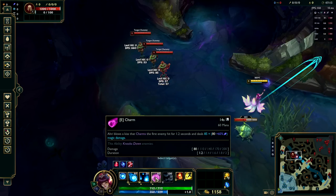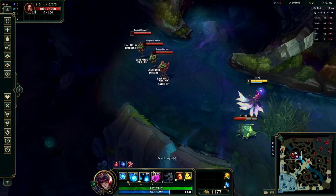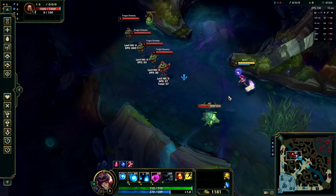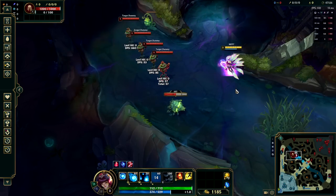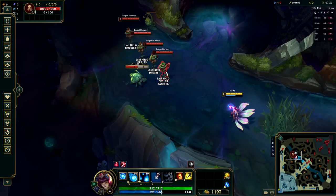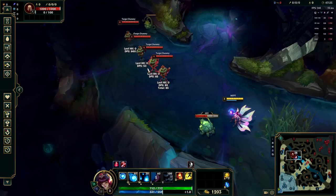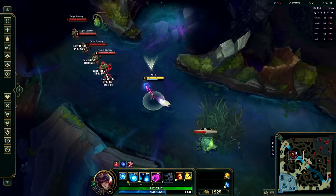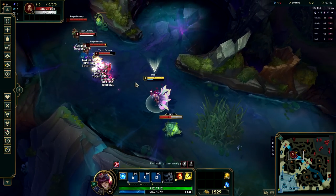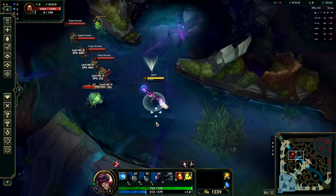Our E ability is Charm. This does a small amount of damage, but more importantly CCs the target for 1.2 seconds when you first pick it up, advancing all the way to 2 seconds once you fully max out your E ability. This does not pierce targets — it simply charms the first enemy you hit. In normal games, the enemy champion will walk towards you, giving you a lot of time to line up the rest of your abilities for big burst damage because they're forced to stand still.